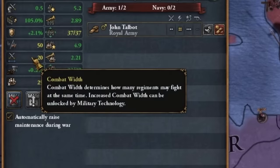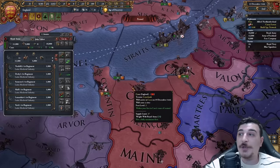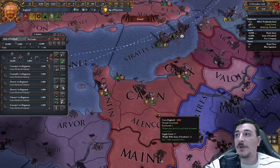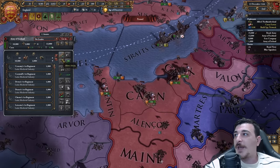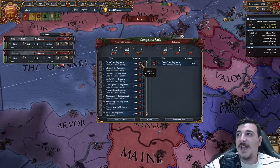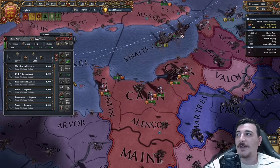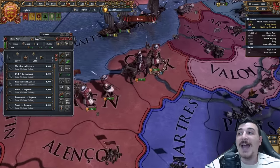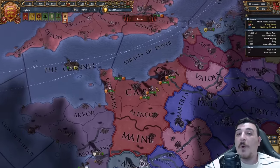Considering that our combat width is 20 right now, we want to have an army that has at least 20 units to fill up the entirety of the combat width. We also want to have only four cavalry units. So we're going to transfer one unit and reinforce the rest with infantry units, so we can have 16 infantry and four cavalry for the main attacking force. The rest are going to stick behind in case they are required to reinforce.